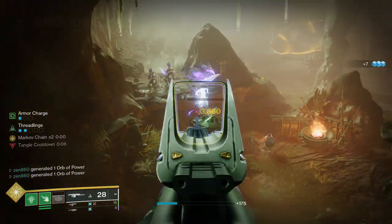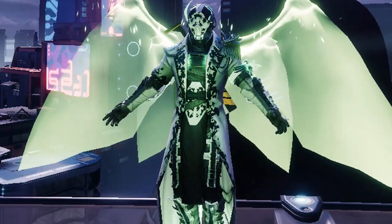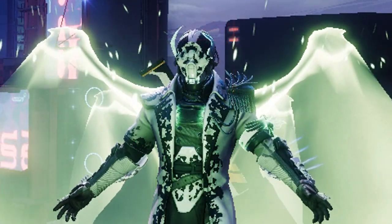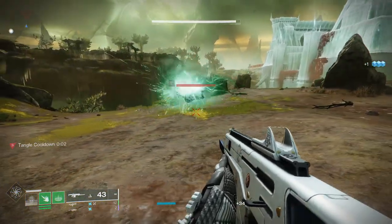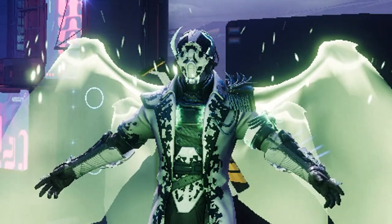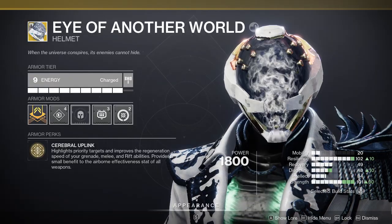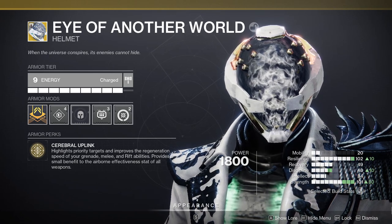When I hopped into the season and tried out Weave Walk, I thought it was so cool that I wanted to make a build that truly abuses it as much as possible. There are some weird things we could do with Swarmers and Tangles, but I don't think that's very meta, and it certainly won't last after the Season 22 artifact mods are gone. So what we're doing today is discussing a build that takes full advantage of Weave Walk.